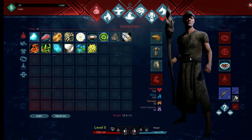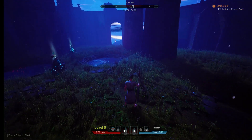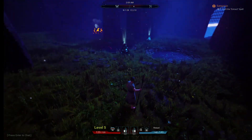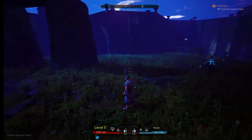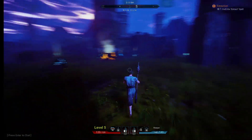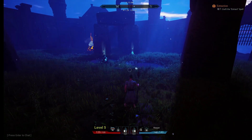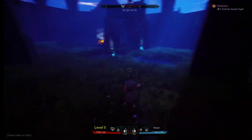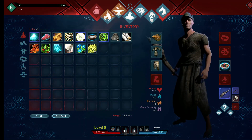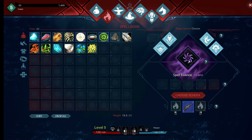It's got quests — not super in-depth, but it does have some. Upper right-hand corner it says craft the extract spell. The gathering in this game, once you get it, is probably my favorite in any survival game I've ever played because of how it functions. I'll show you. I couldn't figure this out last time — you start out with base arcane magic.